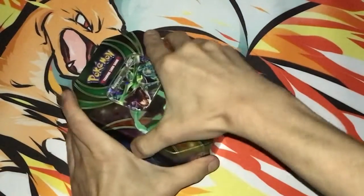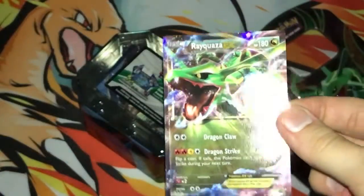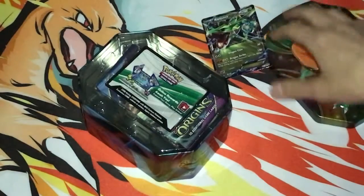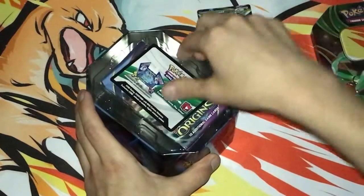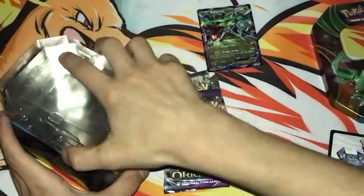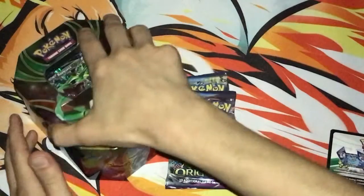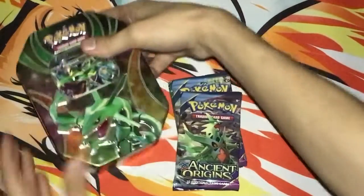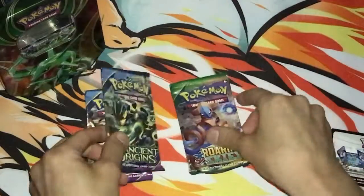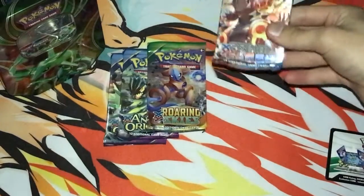Alright, so got this Rayquaza tin. This is the promo card — Rayquaza EX. Got some packs, got the promo card. Ancient Origins — I'll just go through all this really quickly. Another Ancient Origins, XY Roaring Skies, and XY Primal Clash. Never opened this pack so let's open this up and see what we get.